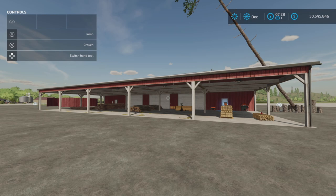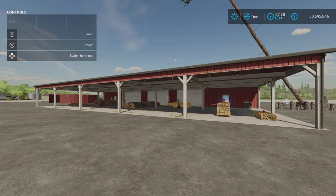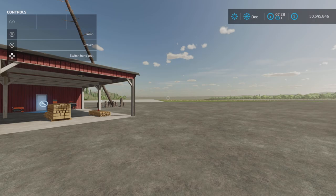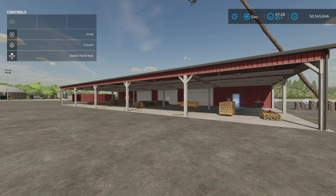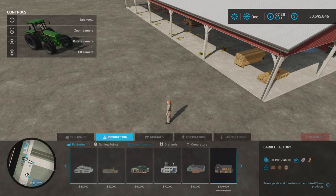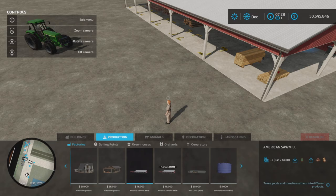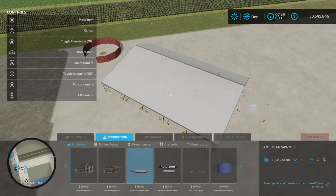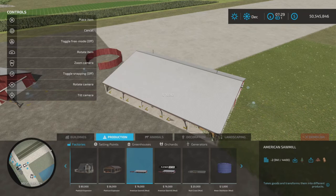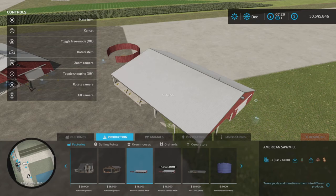Looney Farm Guy here with a new mod test for Farming Simulator 22 — this is American Sawmill by Chris S and Riley S, 3.64 megabytes to download, available for all platforms: PC, Mac, and console. There are two sawmills included. One requires the Platinum Expansion DLC, and one does not — that base version will produce planks and sawdust and can be used no matter what.